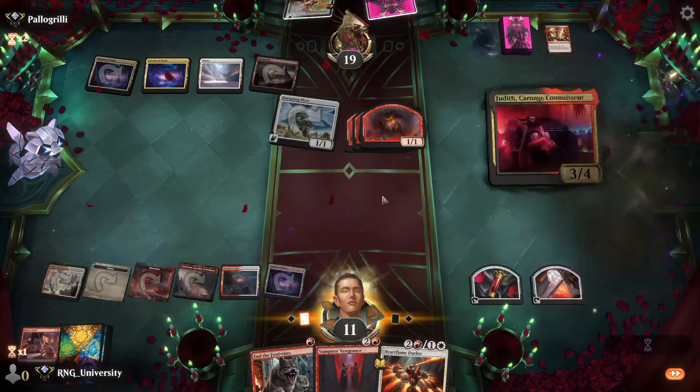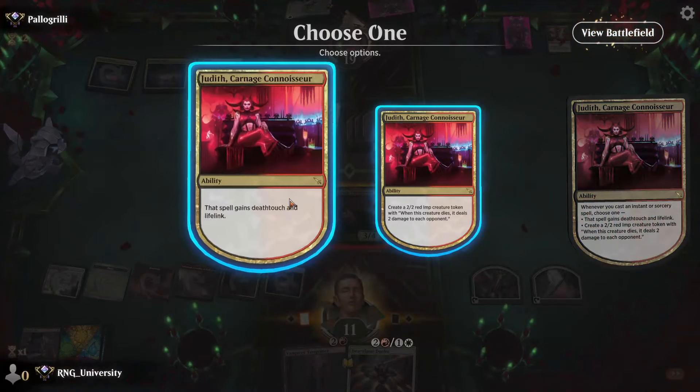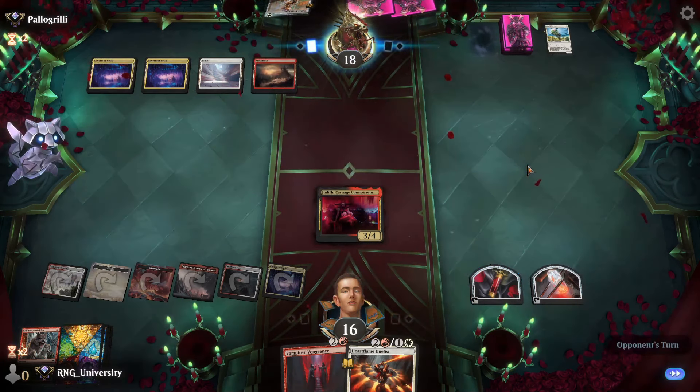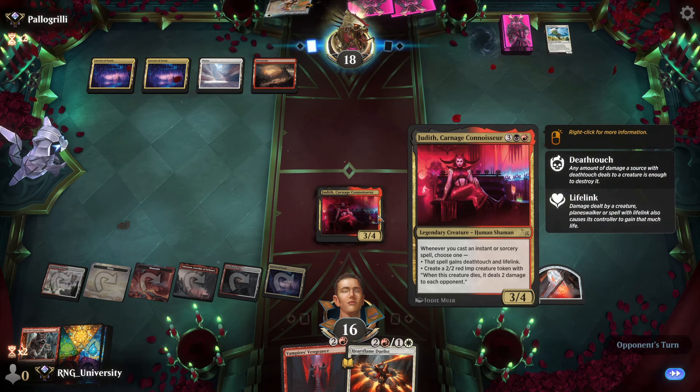Judy. And we shall End the Festivities. That's good. Death Touch plus Life Link — all your creatures died and then I gain a lot of life. That's not fair for you, is it? Maybe you should have played more things. He probably wanted to hold back to kill my blockers. Little does he know. Judas happened and he's out.